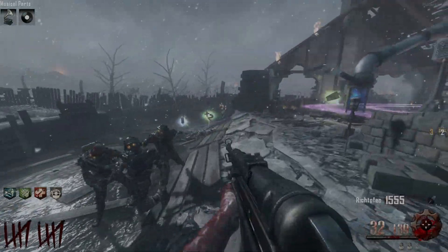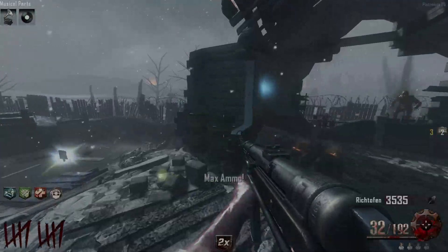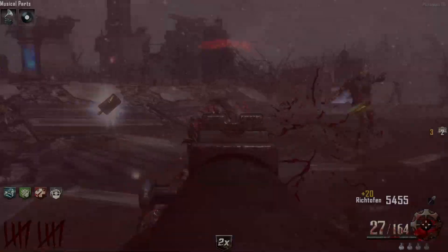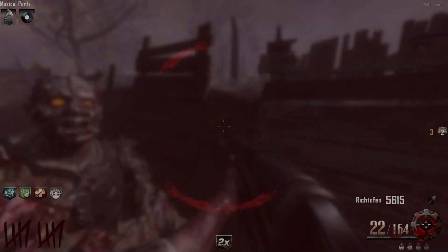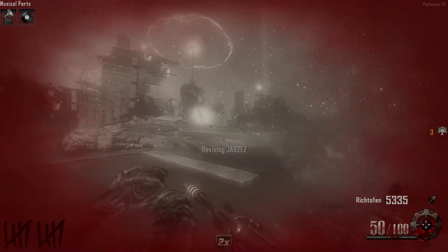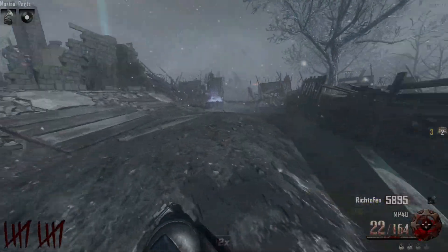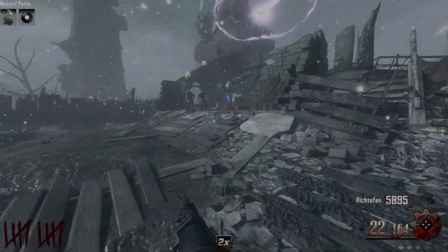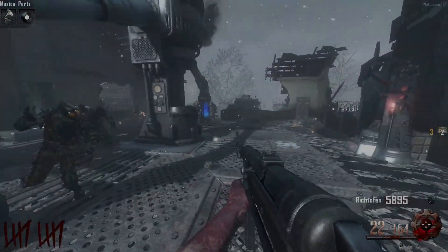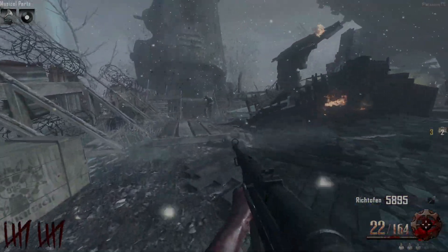Got generator zombies out there - a lot of zombies spawning and getting bodied. Double points - nice, let me grab this max ammo too before it disappears. Kill the zombies - oh yeah, double points at the beginning of the round, you'd love to see it. Oh no - I just got absolutely bodied right there! That was kind of crazy. There's robots coming too - I gotta run, oh no!